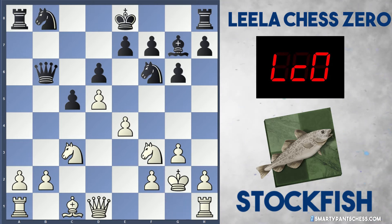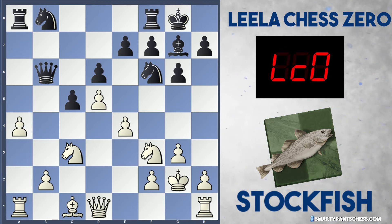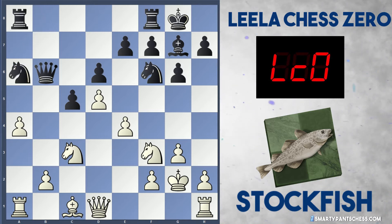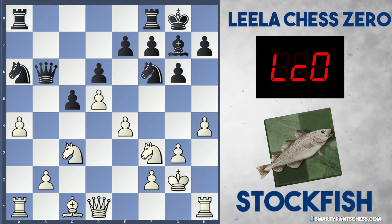Knight f3 is played by Stockfish, black castles and now white starts launching their pawns at the board with a4. Similar to the style of Alpha Zero. Knight e6 is played and Stockfish intuitively launches their other pawns at the board with h4.